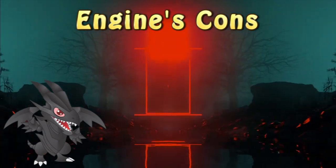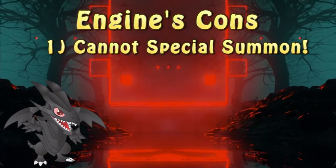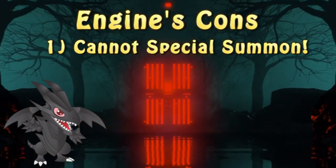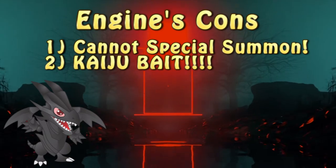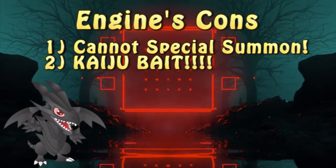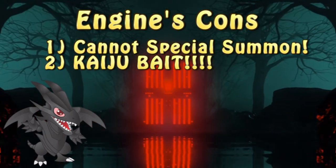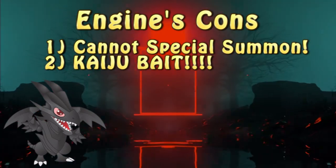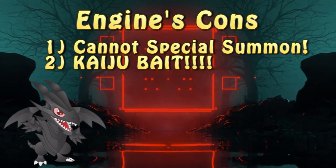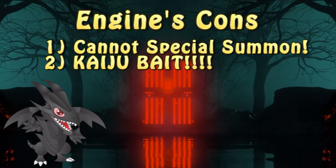There is one rather crucial downside to the Fluentry engine, and that is the lack of special summons. The little birds prevent the player from special summoning during the turn their effects are used. Also, the counter trap won't trigger if the owner controls a special summoned monster, making Kaiju a threat to that line of play. The engine's end goal is establishing one big boss bird, and no matter how you slice it, it's perfect Kaiju bait.